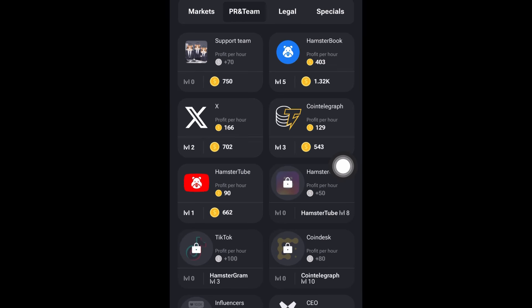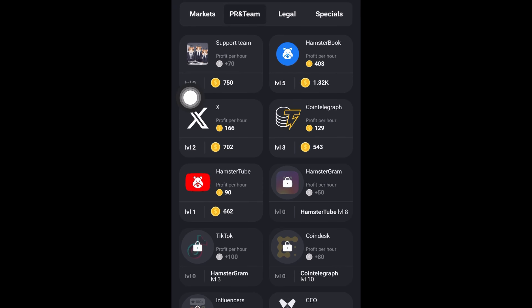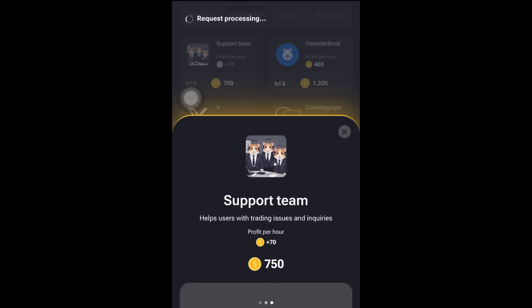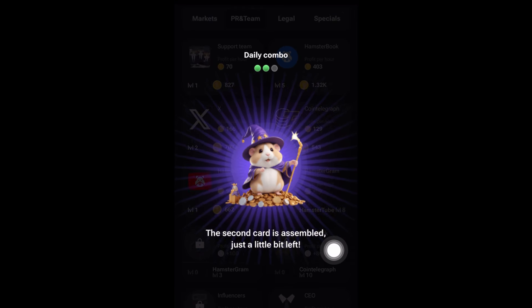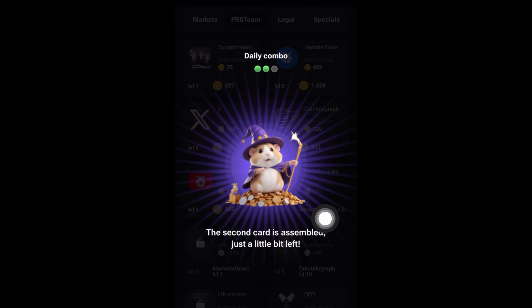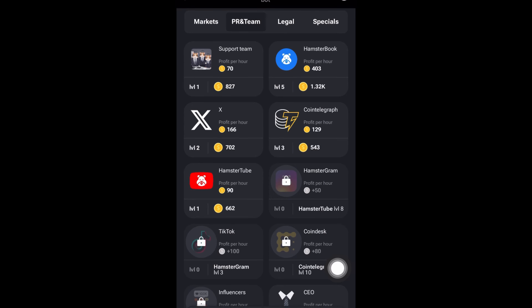Now that you've gotten the first card, the second card — you will go to where it says PR and Team, click on PR and Team, and purchase the Support Team card. Click on it, click Go Ahead, and it will load. Once it loads, it will say daily combo: the second card is assembled. Click on it and you've gotten the second card.